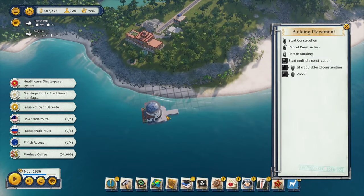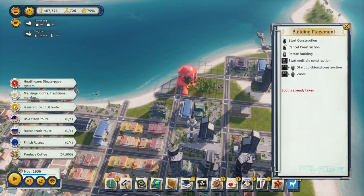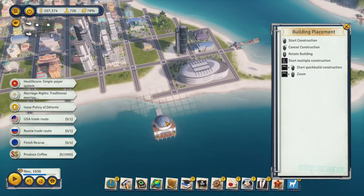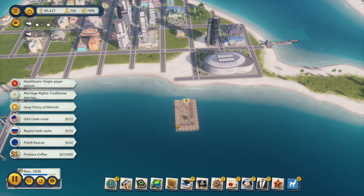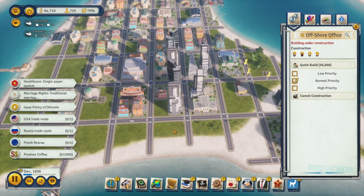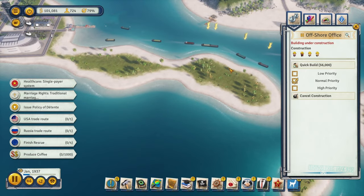Let's go ahead and purchase our offshore office. I think putting it over here is pretty neat - it's literally offshore, which I find kind of funny. We don't need to quick-build this; we can leave it on times four speed and let it get constructed. People are going to have to drive around to the dock, which is kind of inefficient, but that's okay.